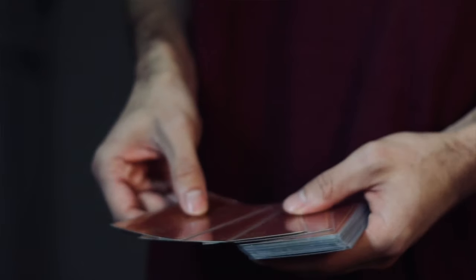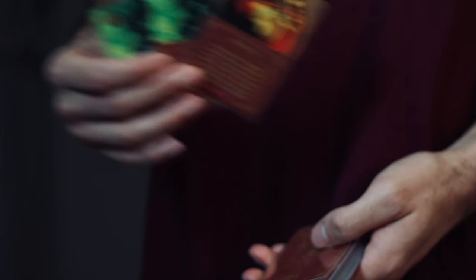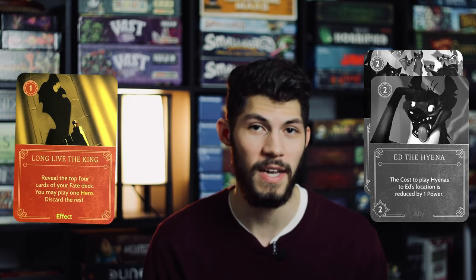Another great effect card is Be Prepared. Just like the famous song, Scar is all about preparation in this game. When you play this card, you grab the top three cards of your deck, put them in your discard pile, and then you can either grab one effect card from your deck or two ally cards. You'll definitely want to use this to grab important hyenas out of your deck and reuse them for more vanquishing. You can also grab a Long Live the King card out of your discard pile and reuse it to churn through the fate deck.